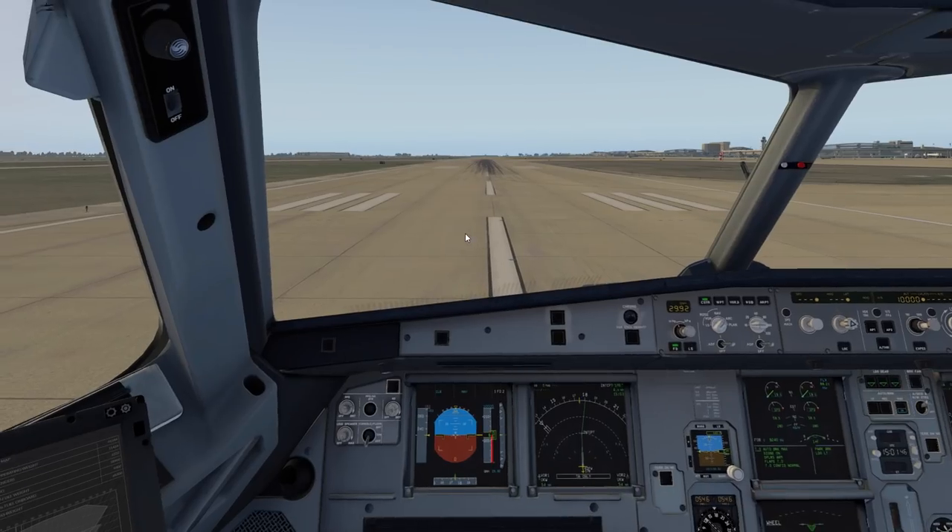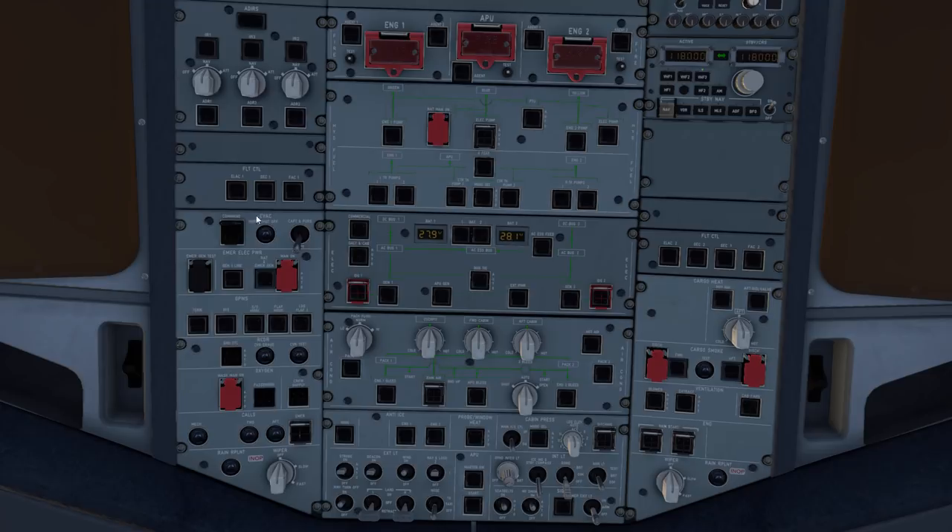Now let's talk about pack operation. People have been asking about takeoff with packs off - there's a video going around showing a crew in heavy rain and icing conditions doing a packs-off takeoff. The benefit of packs off for takeoff is maximum engine performance - you're not drawing any bleed air from the engines to regulate the cabin. We do this in certain instances such as a short runway or heavy gross weight - any situation that degrades takeoff performance where you want to squeeze every ounce of thrust from the engines.